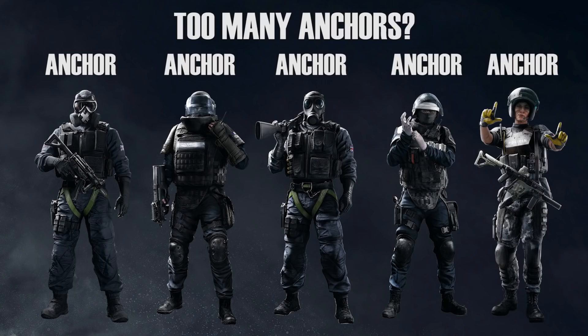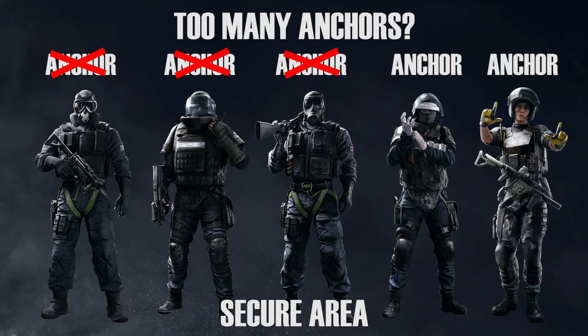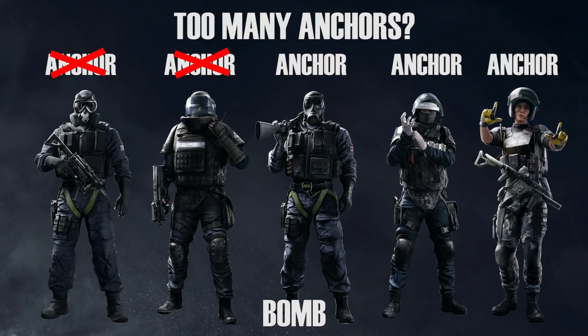Question 2: How many anchors is too many? For those of you who watched the Siege School video on roaming, this one should be pretty easy. The answer is 3 to 5, depending on the game mode. For secure area, 2 anchors is ideal — 3 is slightly pushing it and 4 is too many. For bomb, 3 is a decent amount, 4 is pushing it, and 5 is way too many. For hostage, you can get away with just 1 person on site, 2 can sometimes be a bit of a cluster, and 3 is too many.